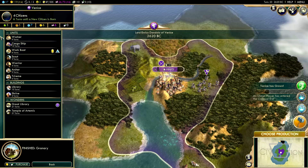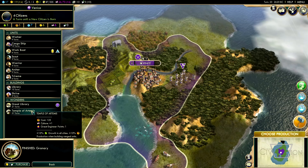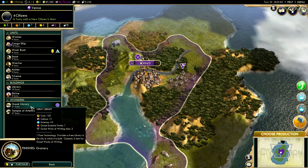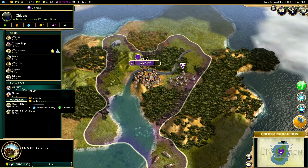Time to choose production. We could build a shrine, a library, or the great library. I could try to get the great library, but I'm probably not going to be able to build it. Because we are handicapped on emperor difficulty, the AI are going to get a boost to their production and they'll probably build the great library quicker than I will. I'm not going to waste any turns trying. We're not going to build nearly as many wonders as we did last episode. I'm going to build a work boat and then a library, so I can start boosting up that science output.